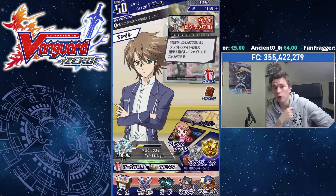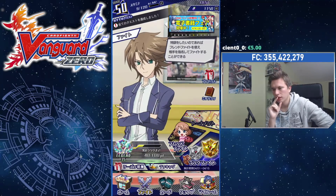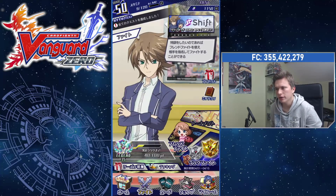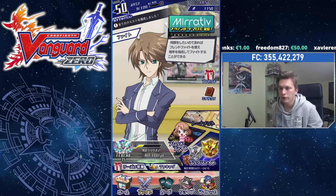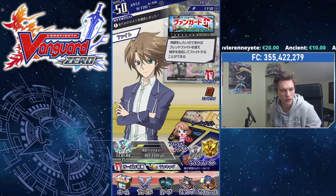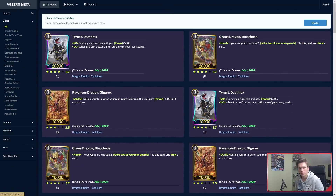It's the same dataminer as usual. I helped to actually translate some of this data. But the thing is, there are no pictures for the cards — the card art has not been included in the data yet, which might happen at the end of this month in the update. But we do have the effects of so many cards. Let's go now to desktop and go to VGZero Meta to take a look at all these cards.